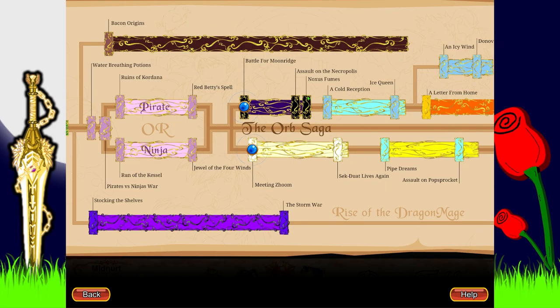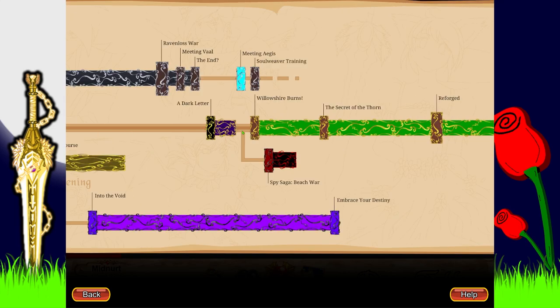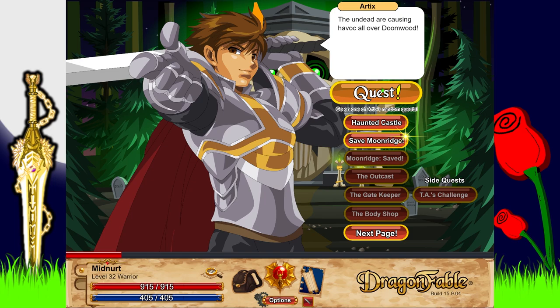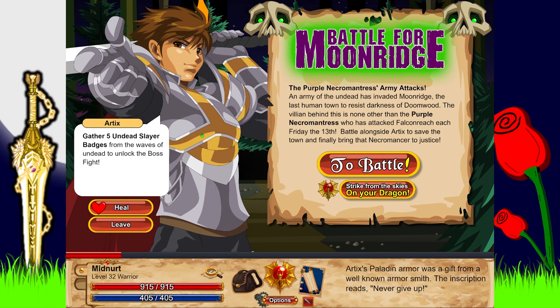To put it into perspective, because people are confused — this is this part, then there are two more quests later, so we're doing this much later in the book. The undead are causing havoc all over Doomwood. I already did the extra quest in Amityville where we helped Artyx kill skeletons in their castle — also the place you found the Doom Essence. So, save Moonridge: there is one town in Doomwood that has managed to avoid being tainted by the darkness. The people of Moonridge need our help — their town has been attacked by waves of the undead. We have to gather five undead slave badges to unlock the boss fight.